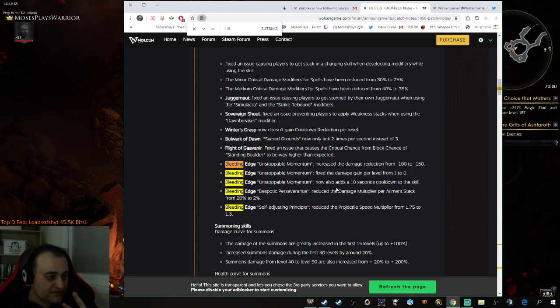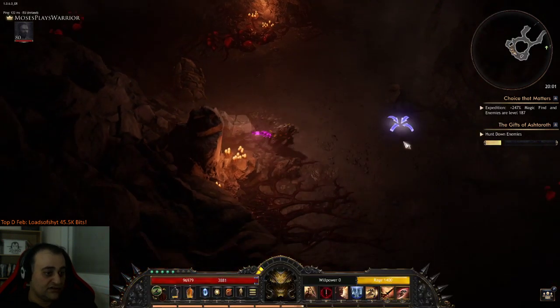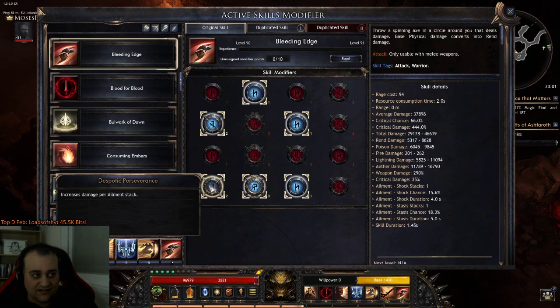A couple of fixes with Despotic Perseverance — that's the ailment node that was essentially giving broken damage. They say it was reduced from 20 to 2% per element stack, but it honestly feels like 20% was a lot less than what it actually gave you in damage per element stack.